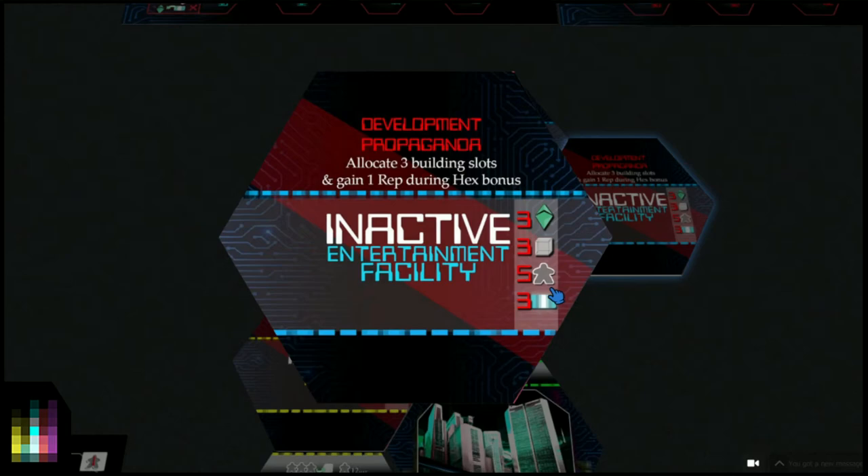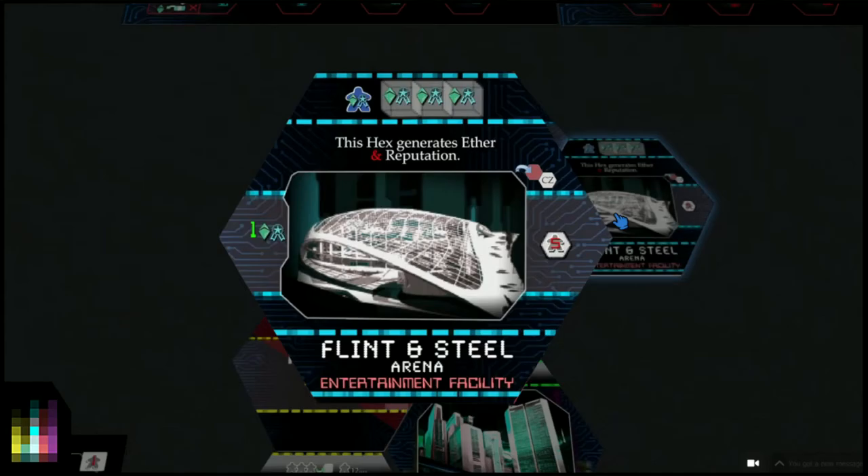The entertainment facility is inactive again - development propaganda. It costs three ether, three material cubes, five SPs, and three ion. When we flip it, this hex generates ether and reputation. When icons appear next to each other it means 'and' - when slightly diagonal it means 'or'. In this case they're next to each other, so you get both: one ether and one reputation, because it's an arena putting on concerts - generating money and reputation. Adding a CNX pat increases that possibility.